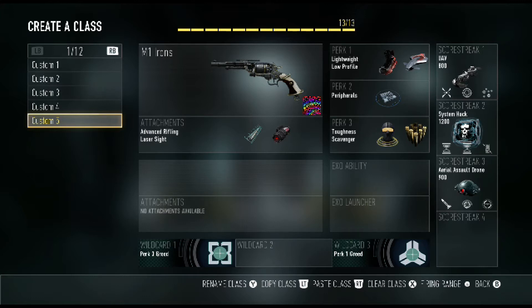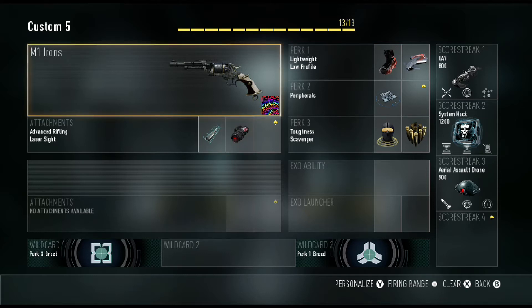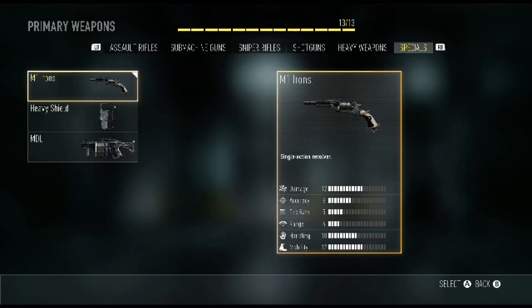Anyway, this is the setup: we've got the M1 Irons with advanced rifling and laser sight. The damage on this is pretty crazy — it's generally a two-shot kill. You can see it's 12 damage, accuracy is eight. It's not that accurate, but if you're good with single-fire guns it's pretty good. Most people should be able to get a kill per clip.